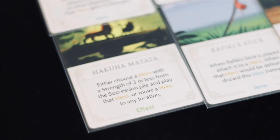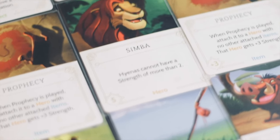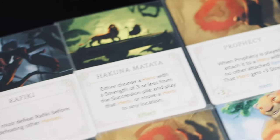Really look for opportunities to get rid of powerful fate cards when you use this. Cards like Hakuna Matata, Nala, Rafiki's Staff, and Rafiki are cards you want to get into your discard as soon as possible.